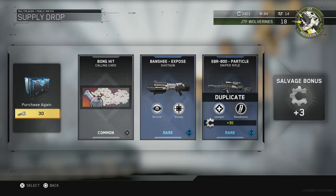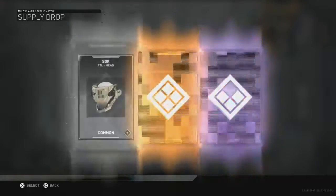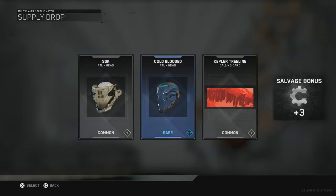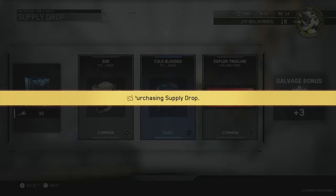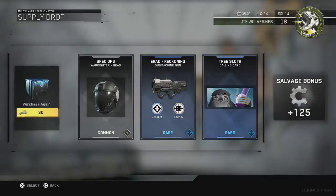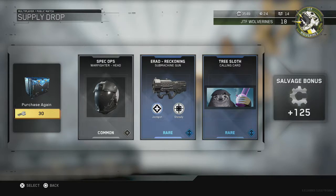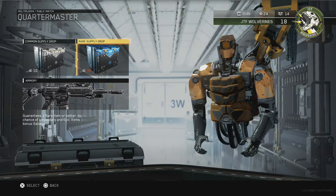Already got a duplicate — come on now. Oh, that cold-blooded head looks sweet, that's pretty nice. Hell yeah! Come on, give me something good. The tree sloth — that's funny. We get the Erad Reckoning, that's nice. I haven't used the Erad a whole lot so I don't have any of the variants yet, so that's cool. Salvage bonus plus 125 — every other time it's been like plus five!